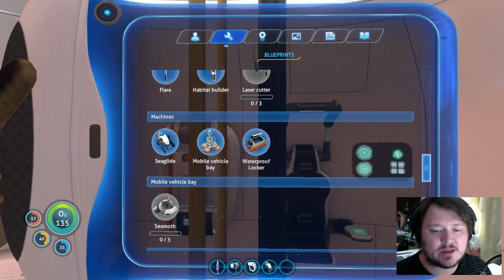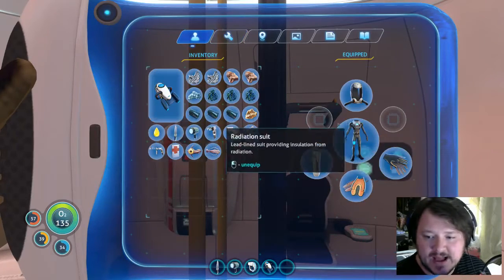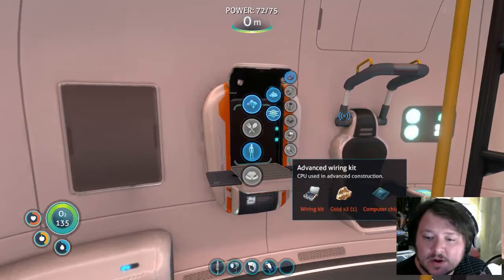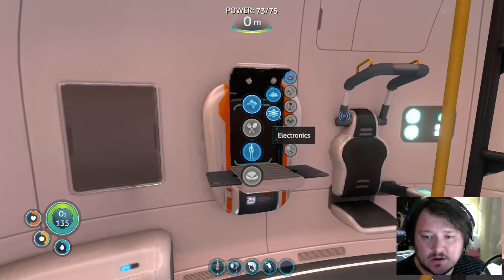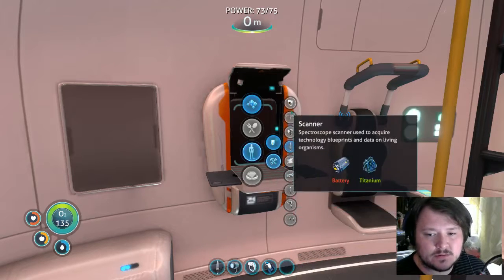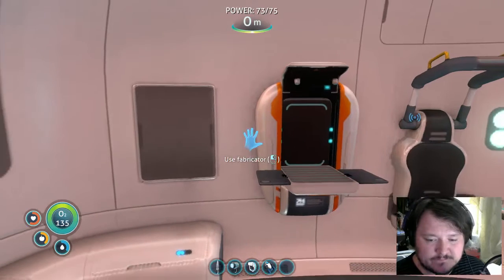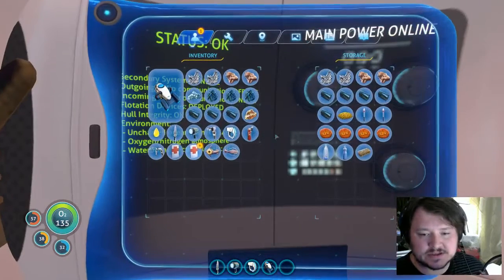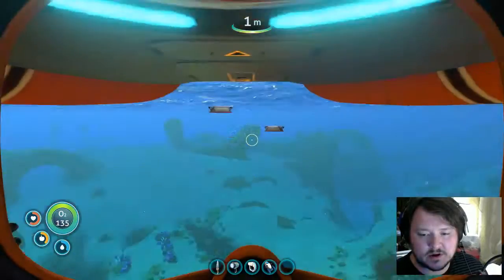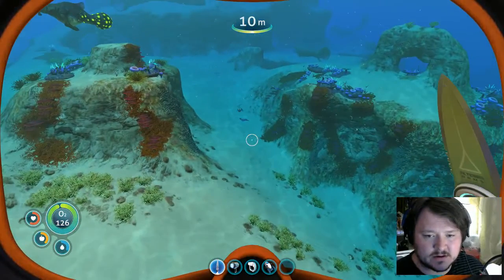Last time we got the mobile vehicle bay - we have that set up. We are at a point now where we're going to start building some more advanced stuff, like the advanced wiring kit. And by advanced I mean like the ridiculously early advanced stuff - I'm pretty certain pathfinder tool possibly. Right now looks like I need to eat some food, so I should probably go get some fish - cured peeper and cured hoopfish.